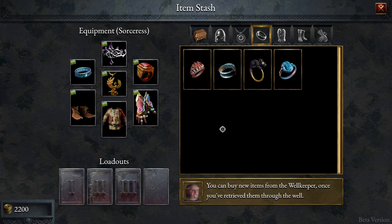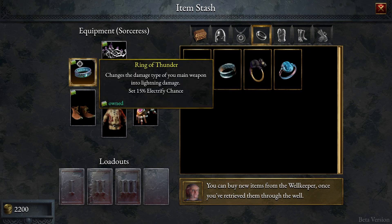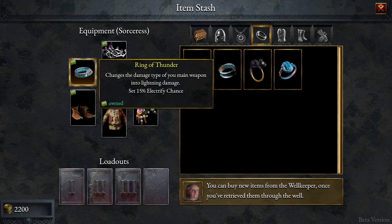About the rings, it might be a little controversial. I'm not sure if this even stacks together, so if you are more knowledgeable than me in the game, let me know if this is a bad idea or a good one. I'm planning to use the Ring of Fire and the Ring of Thunder at the same time. The only difference is one makes the main weapon deal fire damage and the other makes it deal lightning damage. The 50% electrify chance is what we're aiming for.